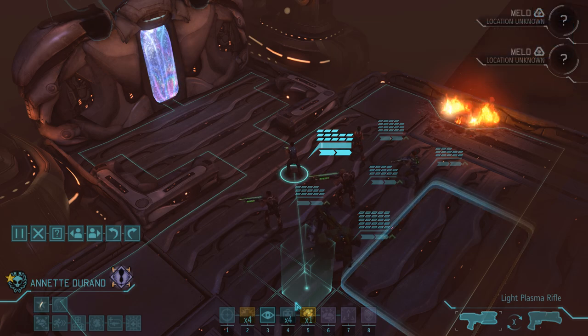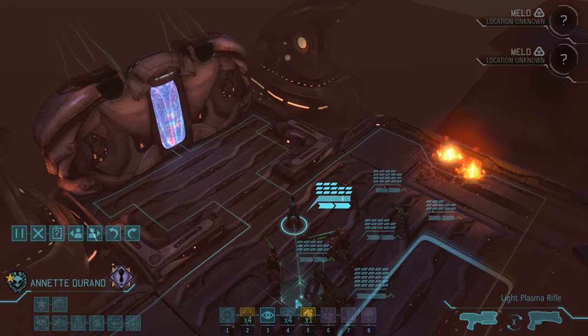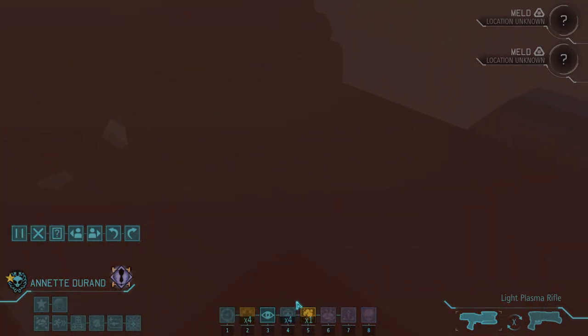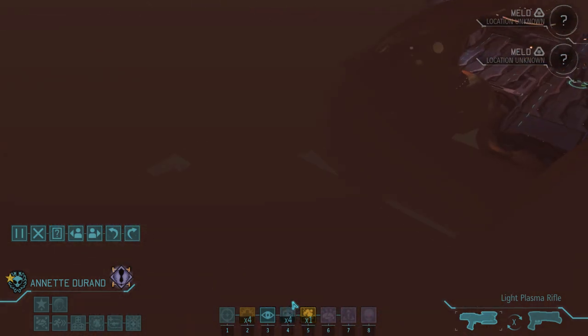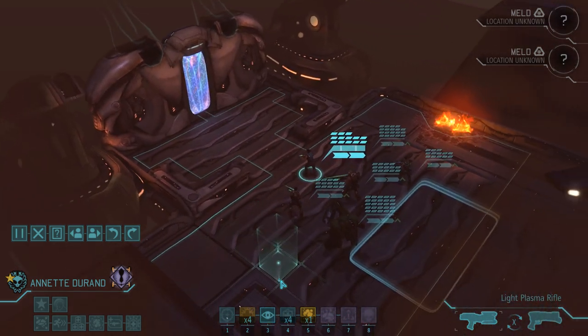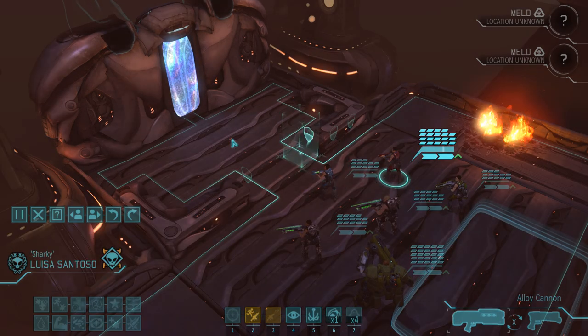Here we are already on the battleship, because as you can see the thing is huge. As you might remember, this is actually not our first battleship encounter - during the Operation Slingshot DLC mission Gangplank we already landed on board of one much earlier in the game. So layout-wise we already know what to expect, and the only thing we can do is move ahead with Luisa and scout out what lies ahead.